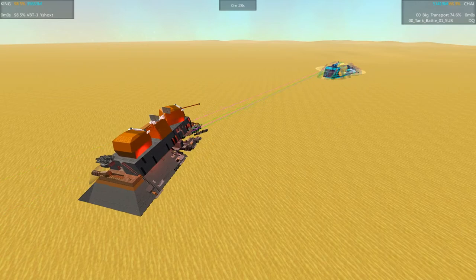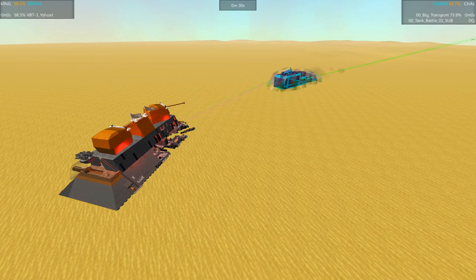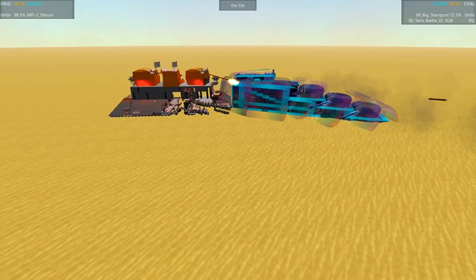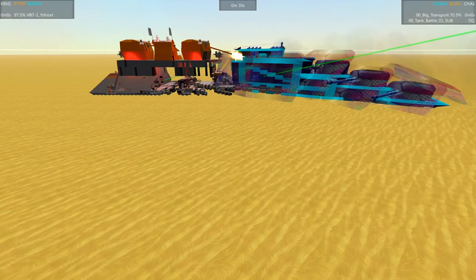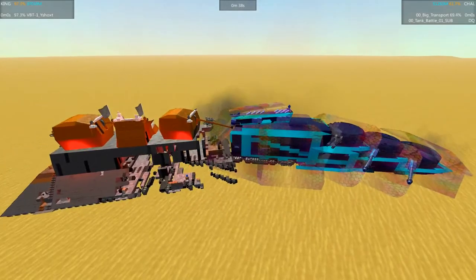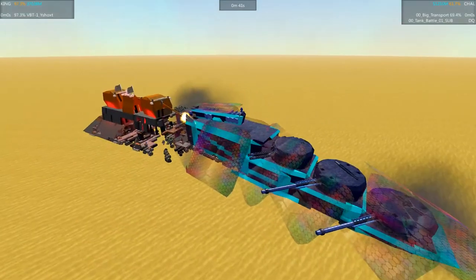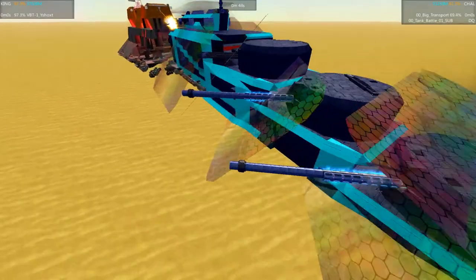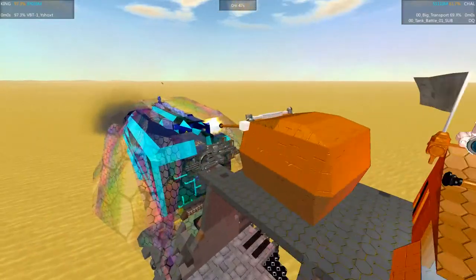Big explosions on both sides. The Y-Shox is at 98 and the Big Transport is down to 66, so it is way behind. Another huge explosion, and there we have a collision. Doesn't look like either side really benefited from that. You can see they're both just kind of backing into each other. The Y-Shox has all three of these guns offline, and the Big Transport has all but just this one gun right here online.